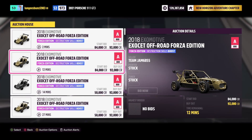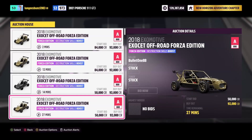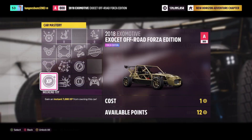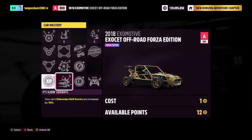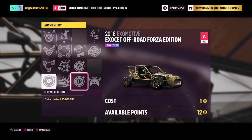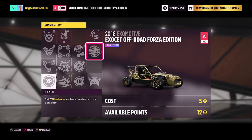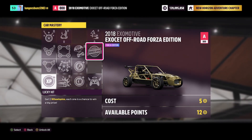You can get the 2018 Eximotive Off-Road Forza Edition for 92,000 credits in the auction house. The skill mastery tree includes 25,000 credits back and two regular wheel spins, so this car is a good option because you can end up getting two regular wheel spins for around 65,000 credits.